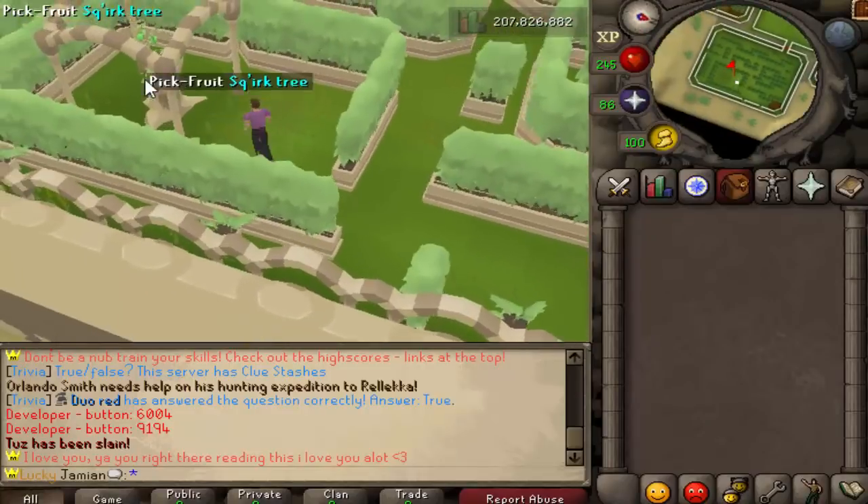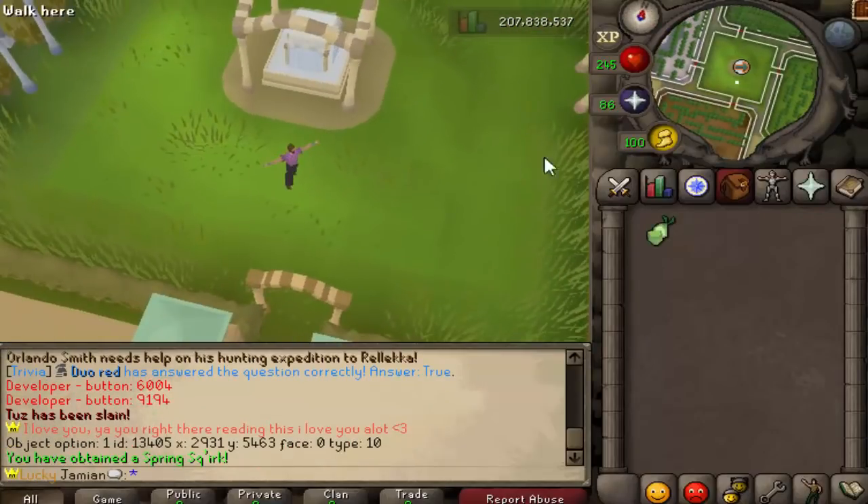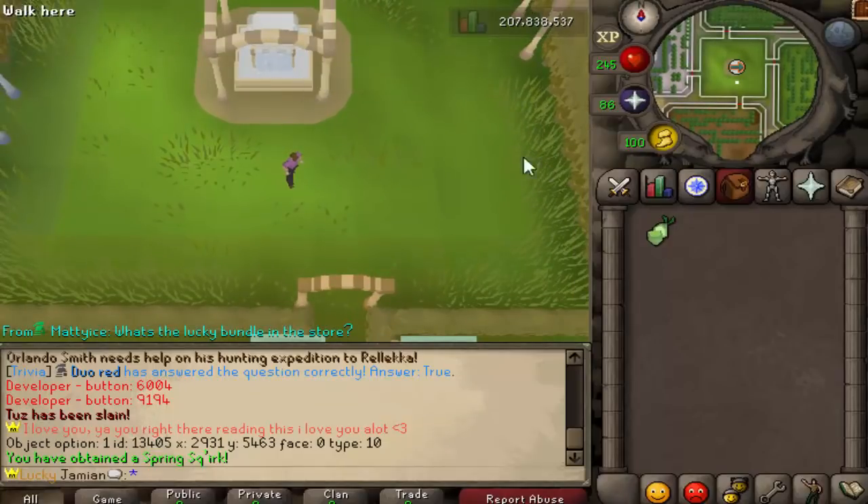It's simply just waiting, and then once you're here, click on the tree. You will get some nice farming experience — you can get farming experience from this, and you can also get the farming pet and the thieving pet. So you can get both possible pets from this minigame.